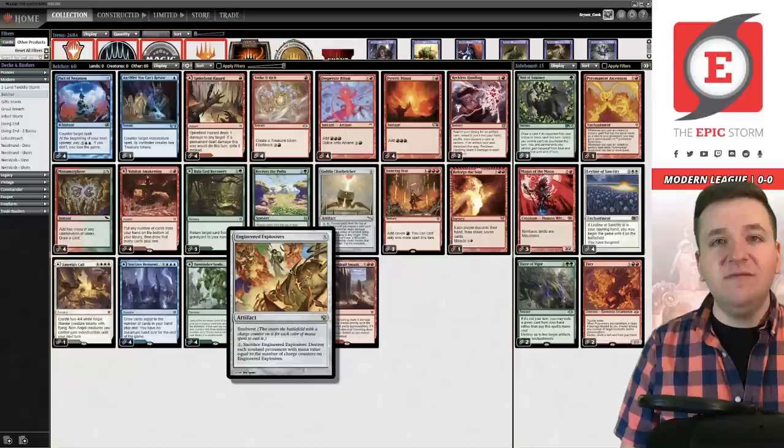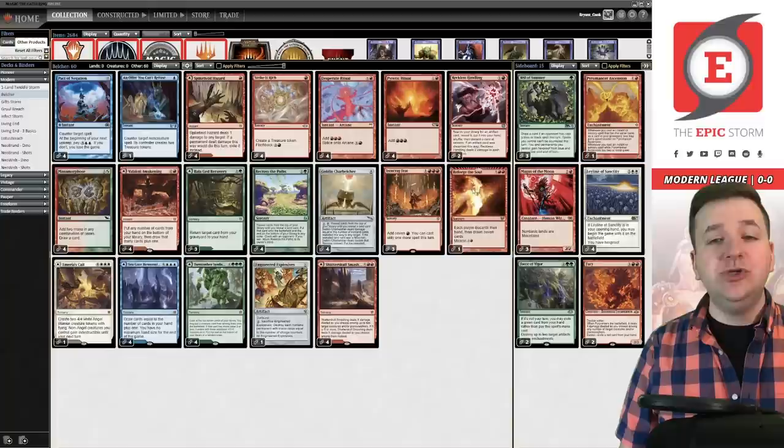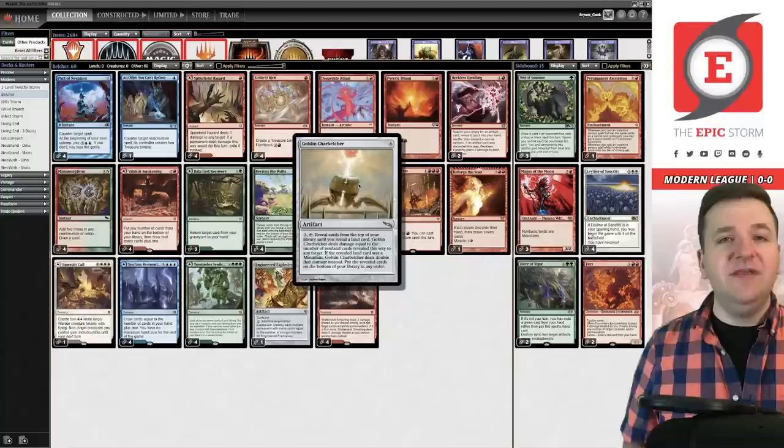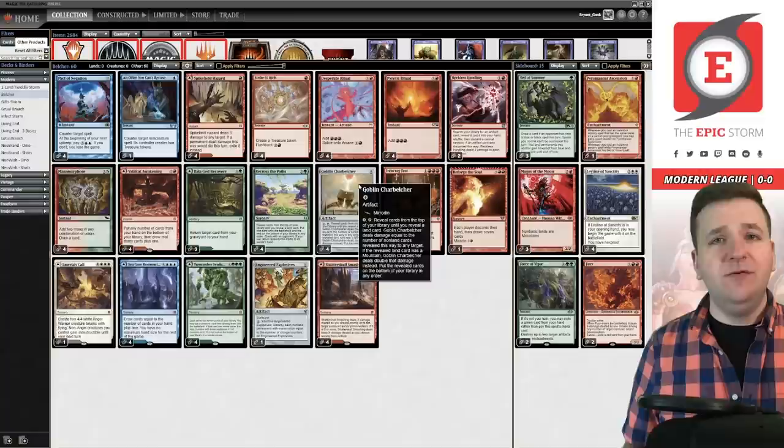You can also find your main deck Engineered Explosives with it, to answer something like a Needle that would be stopping you from winning. Engineered Explosives also works very well with An Offer You Can't Refuse, because it's a spell that costs zero — you can counter spell it and go up to two treasures. This deck often stacks its entire deck using Recross the Paths into Reforge the Soul, then counters its own Engineered Explosives with An Offer You Can't Refuse to cast Pyretic Ritual, Iron Crag, and then Goblin Charbelcher. That is a common path to victory.